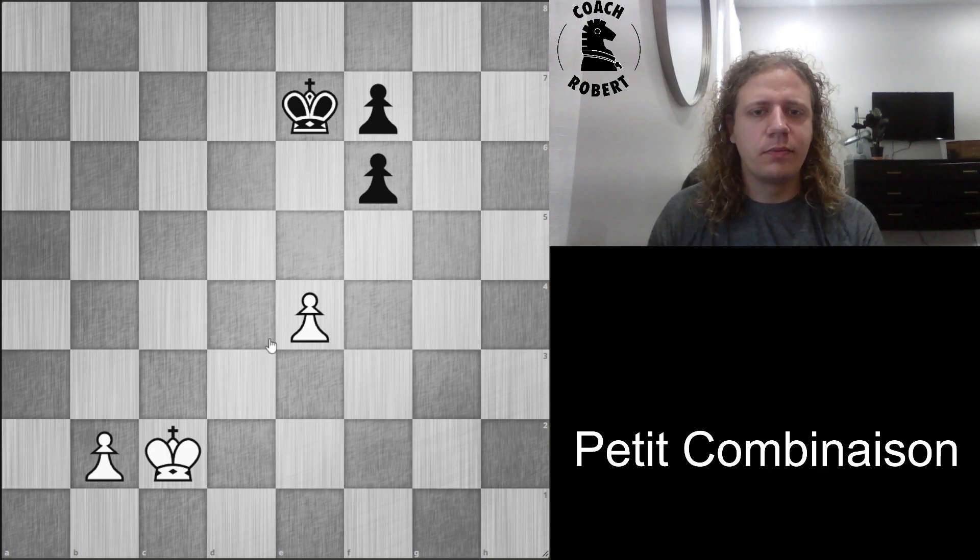The key here is that white has two pawns, which gives them additional winning chances. If there was a single pawn, they would not be able to win here. Black has doubled f-pawns, so they're not able to create their own passed pawn unless they get some help from the King. Additionally, if they want to draw the game, they need to get rid of both of white's pawns. So Black's plan is to play King e6 and f5.